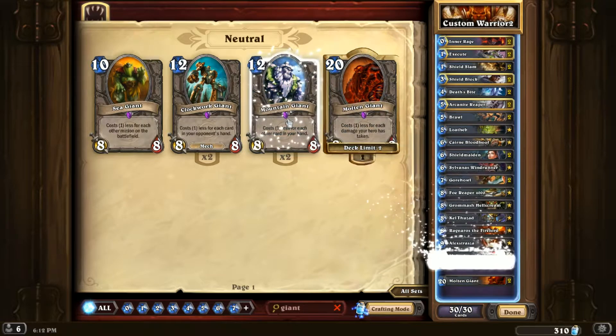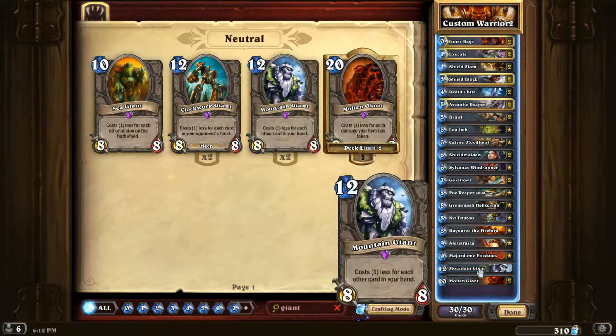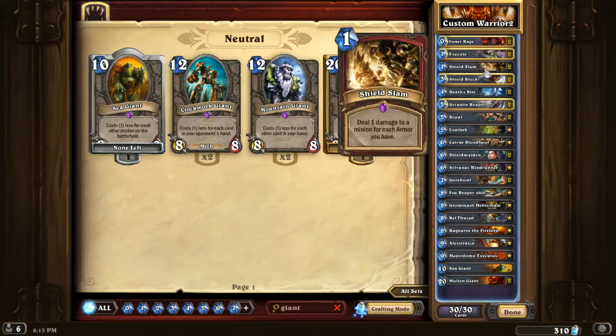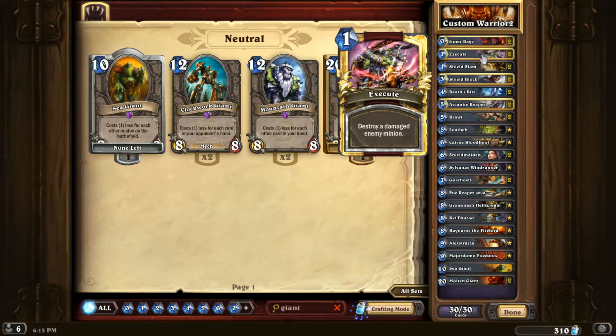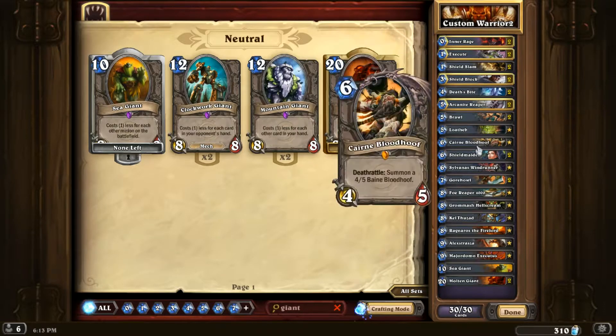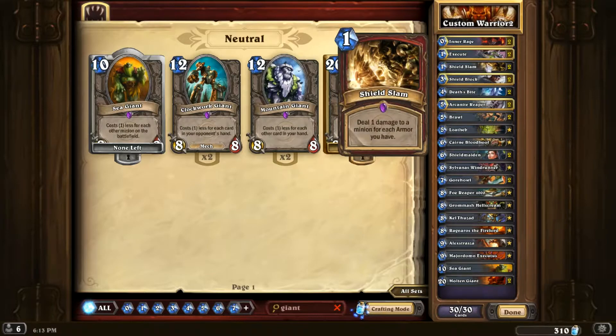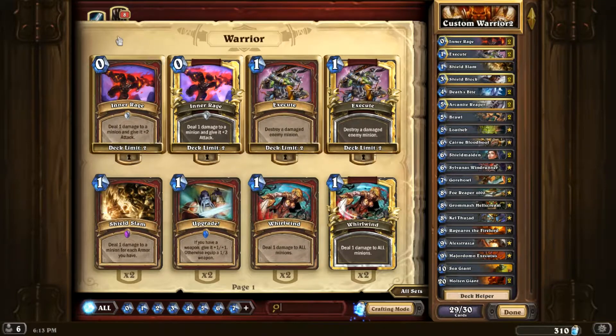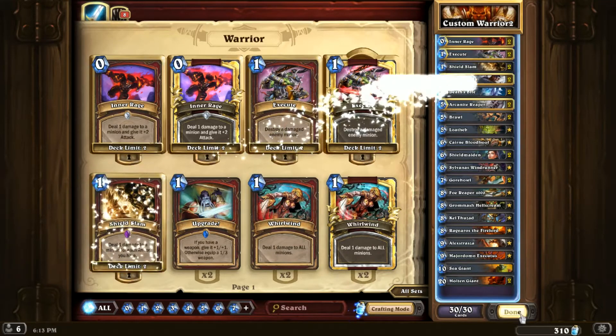I forgot to put in my Molten Giants — I'm stupid. Let's get rid of the Armorsmiths. Molten Giant, Mountain Giant, Sea Giant — Sea Giant is probably better than Mountain Giant actually. We'll get rid of the Shield Slam and put in a Sea Giant — oh I only have one Sea Giant anyways. So we'll put back the Shield Slam. All right, we're good to go!